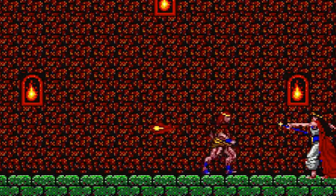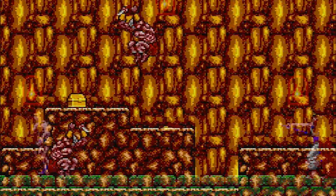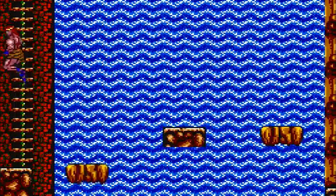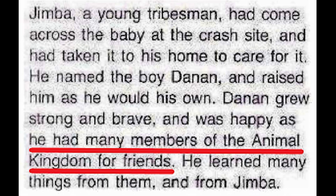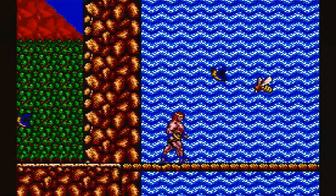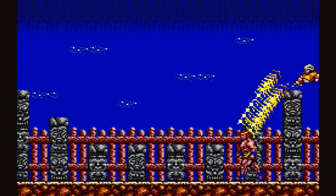The major downfall to these animal companions is that they can't be used in boss battles. With only a little practice, I was able to hold my own for most of the game without their help, and I finished it without using them even a single time. It's also a bit funny that the manual stresses how Danan was friends with many members of the animal kingdom, but apparently only with these three because the rest of them want Danan dead.